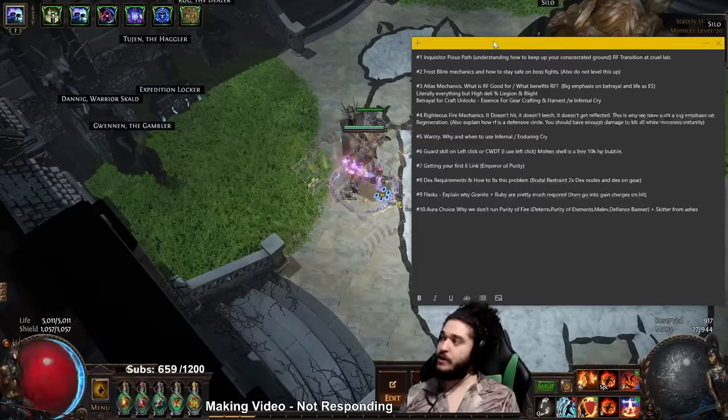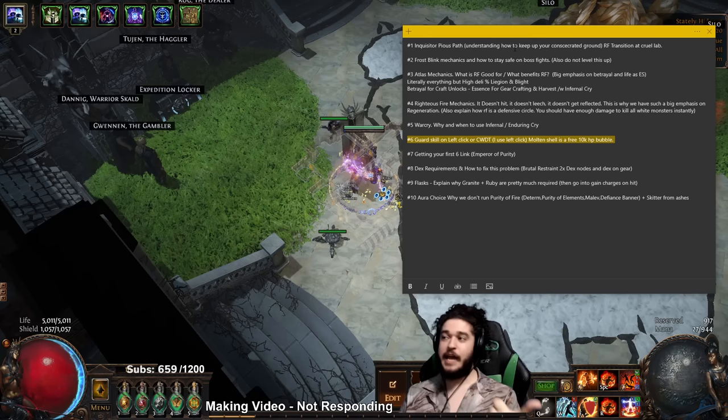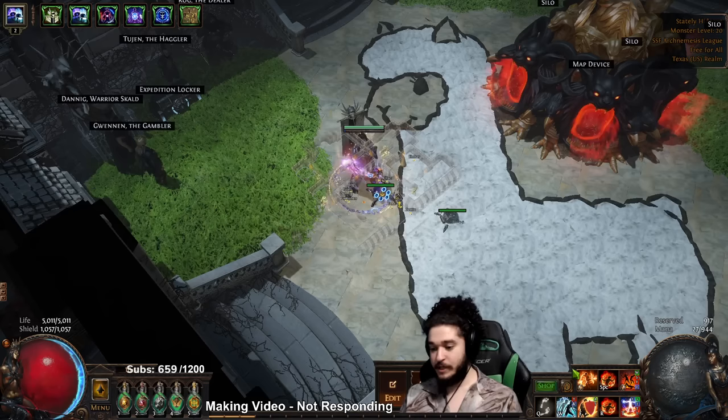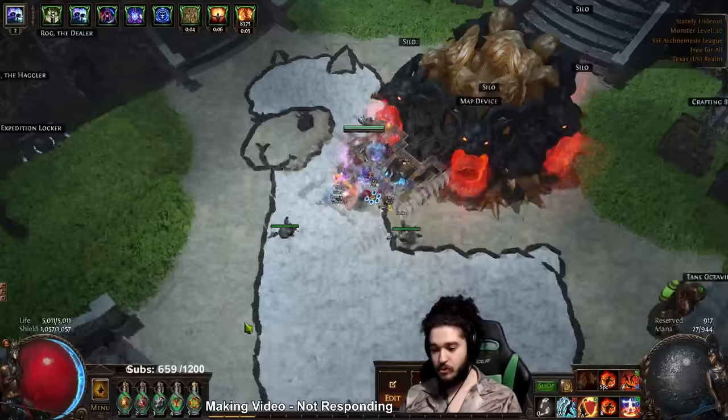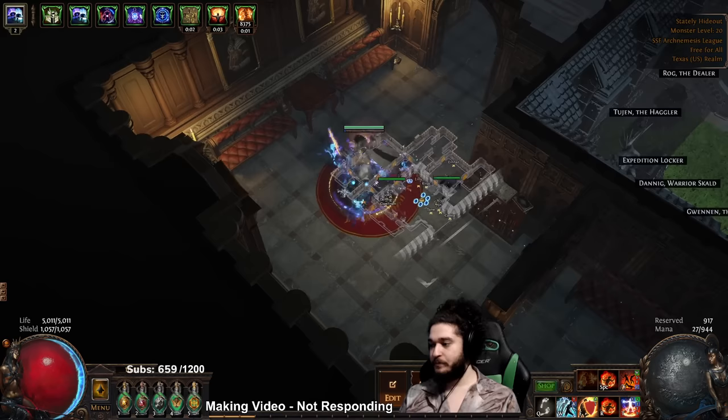Moving on to the guard skill - this is pretty simple. You have two options: you can run into cast with a one-damage-taken setup, but I don't have enough sockets so I just put it on left click. That simply means you put your guard skill, Molten Shell, on left click, and as you're walking around your map it will automatically apply. As long as you're not holding left click and losing your consecrated ground - I move with Shield Charge mostly - your guard skill will automatically go off.